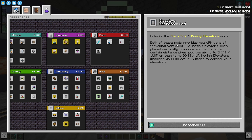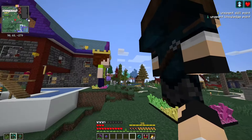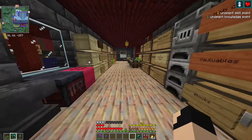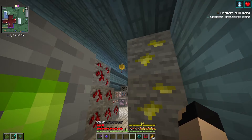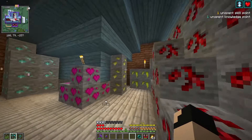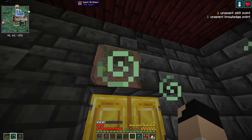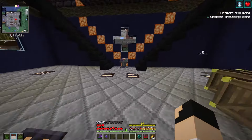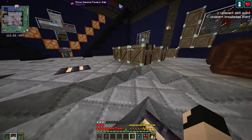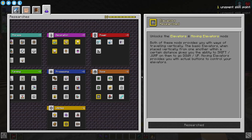This mod provides you with ways of traveling vertically. The basic elevators just do a thing with shift and up and down. CWG has already researched this one - over here in his base he has an elevator in the back corner and you don't even know it's there. If I press jump - boom - I'm on his second floor. Press jump again and I'm up in his ore room - wow, he's got a lot more than I thought! Press shift and it'll take me back down. I think that would be really handy to have, so let's go ahead and research that - it's only one point. There we go, elevators unlocked!